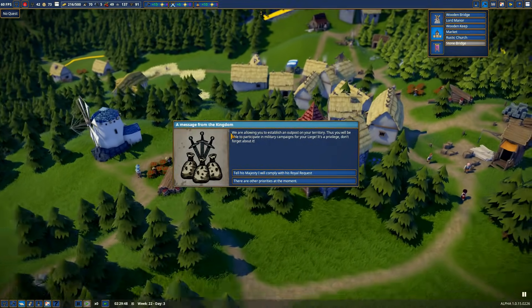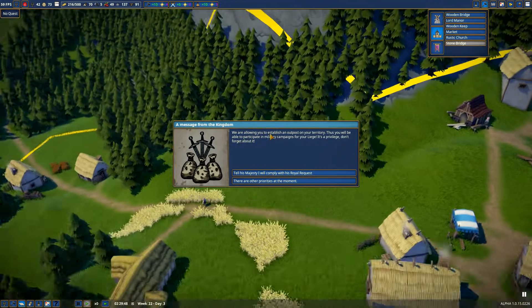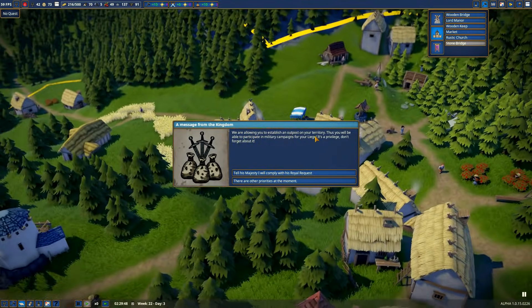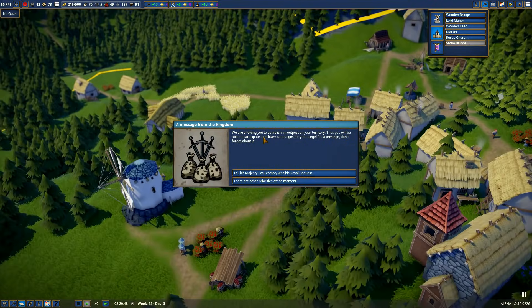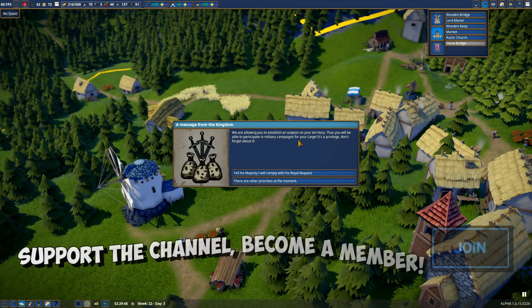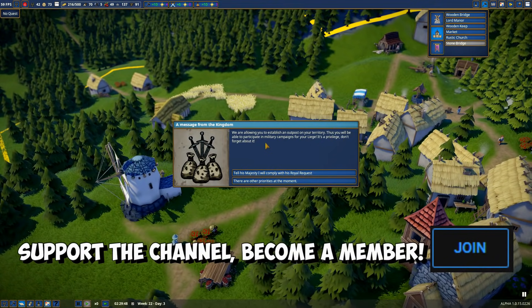A message from the kingdom! We are allowing you to establish an outpost on your territory, thus you will be able to participate in military campaigns for your liege. It's a privilege, don't forget about it.